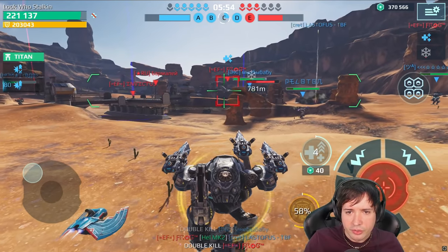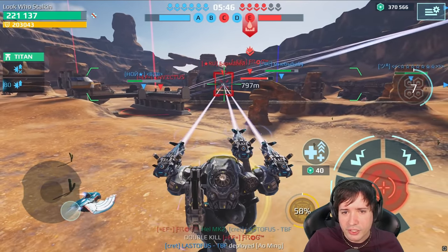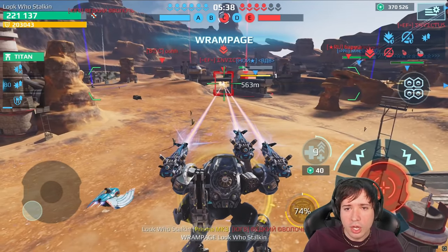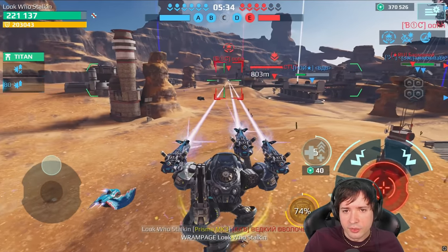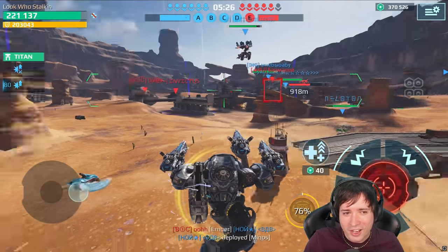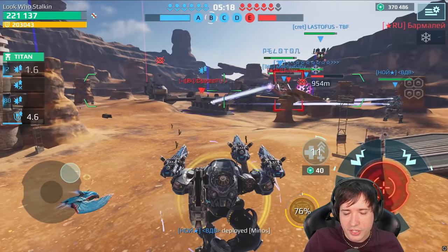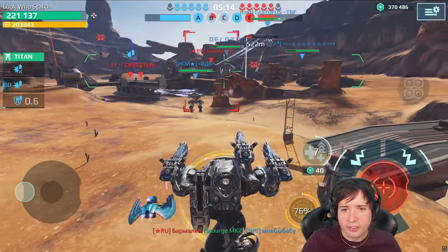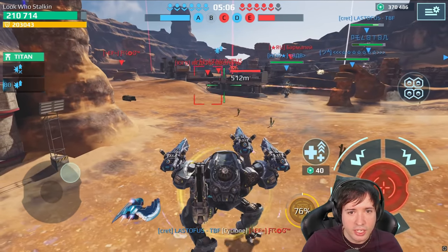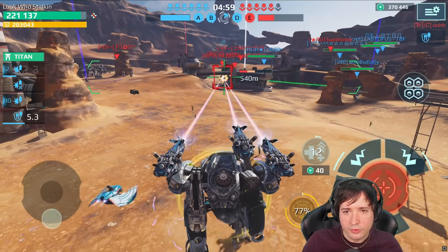I don't even use my ability — people just die so quick, I don't need to be using my ability here. Trying to hit him with his ability so that he can't move anymore. I think I got him too, but he's in cover. Oh, that was one dude — like a freaking instant kill. And another one bites the dust.